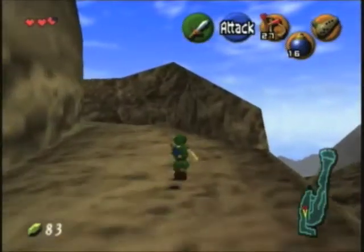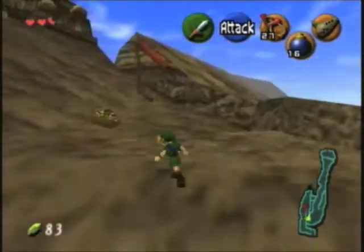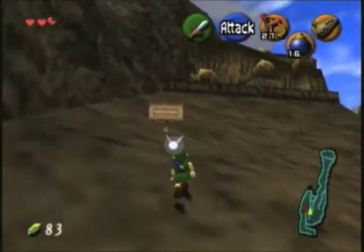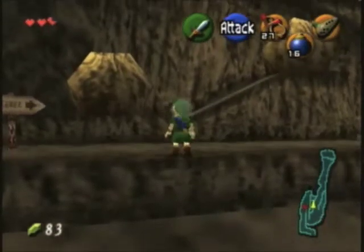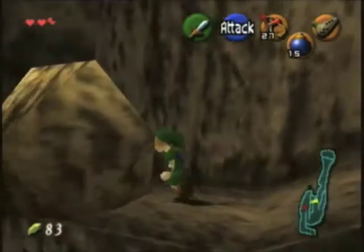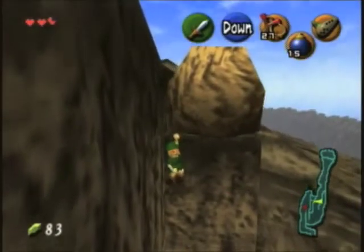Welcome back everybody to our three heart challenge of Legend of Zelda Ocarina of Time. In the last segment, we just finished up the Dodongo's Cavern, and we were told by Darunia that we best head up the mountain — the very dangerous active volcano mountain with no shield — all in order to find the magic of the Great Fairy. Will it be worth it? Let's hope so.